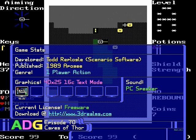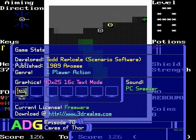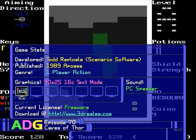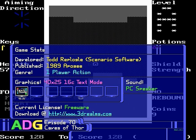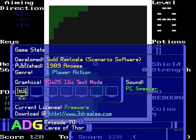They're one-player action games which primarily run in a 40x25 16-color text mode and only support PC speaker sound. Thus they work on just about any computers you can throw at them. All three Thor games have been freeware since the end of 2005 and can be downloaded easily from the 3D Realms website at www.3drealms.com.